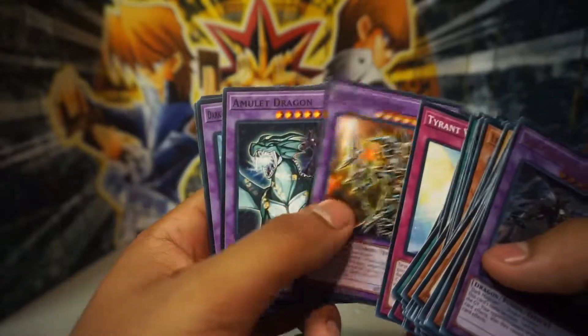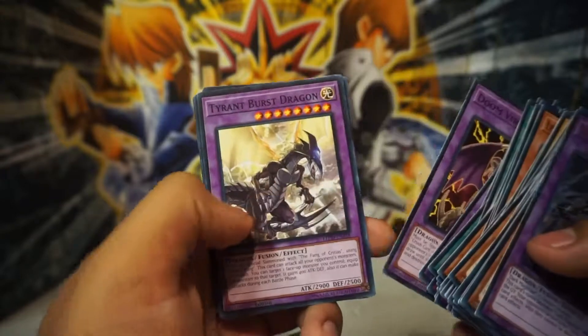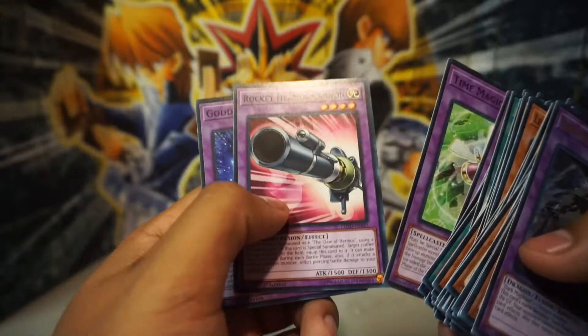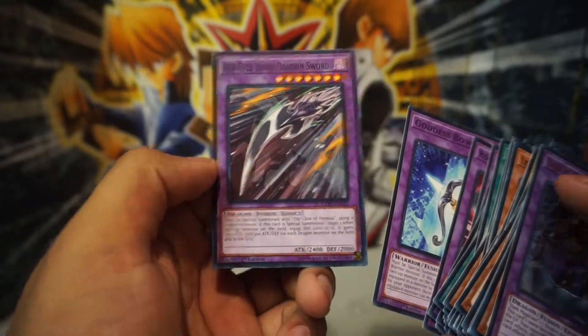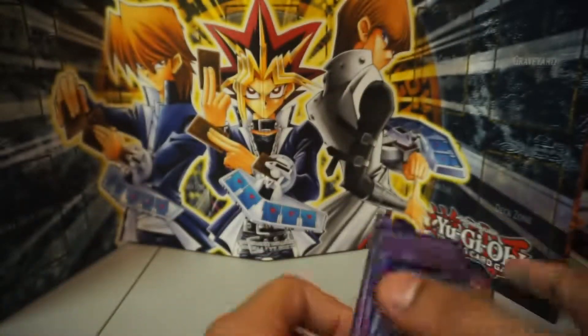Tyrant Wing Dragon, Dark Paladin, Amulet Dragon, Dark Magician Girl the Dragon Knight, Doom Virus Dragon, Tyrant Burst Dragon, Mirror Force Dragon, The Magic Hammer, Rocket Hermos Cannon, Goddess Bow, Red Eyes Black Dragon Sword — that actually just looks like his claw. But that'll conclude this unboxing.